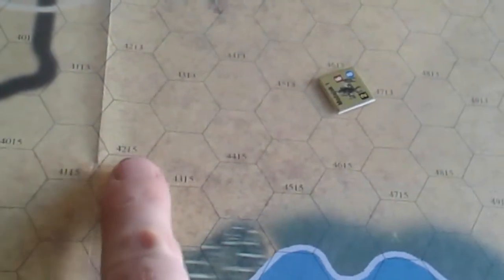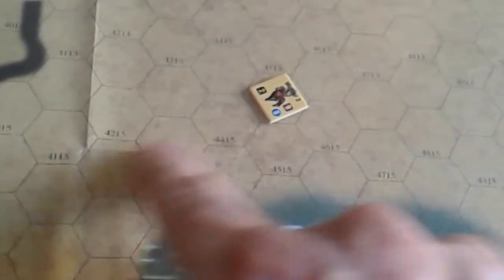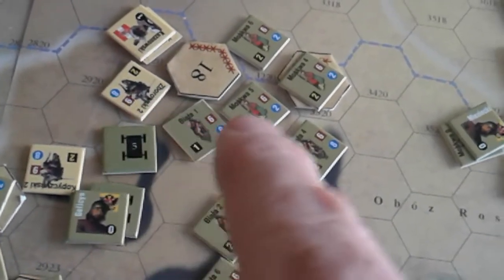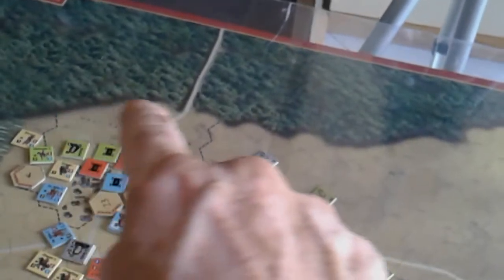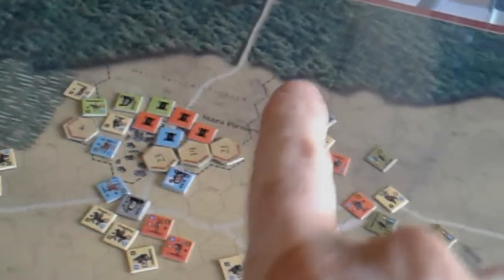For example, if the Pole wins and retreats the Russian three hexes, he follows up three, then the Russian gets dispersed. This is important because when you advance after combat you ignore zones of control. So he retreats, the attacker comes in behind enemy lines, which creates interesting situations — I had a couple of Poles right in the redoubts of the allied camp, and this unit here is trying to escape.